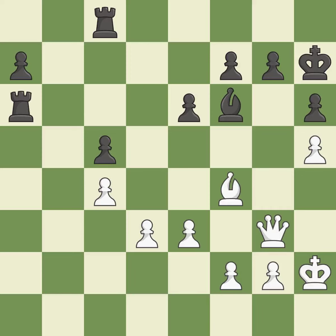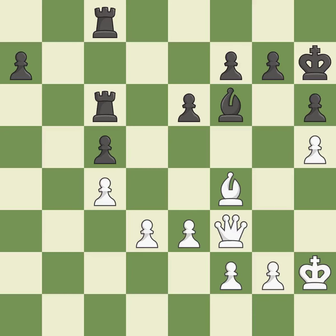This misses an opportunity to offer an equal trade of pieces. This allows the opponent to take an open file with a rook — it is a mistake. This doubles the rooks onto a single file, which allows them to team up to create threats. This threatens to push a passed pawn towards promotion. A very strong play — it is excellent.